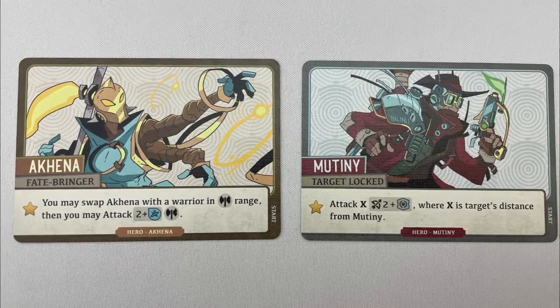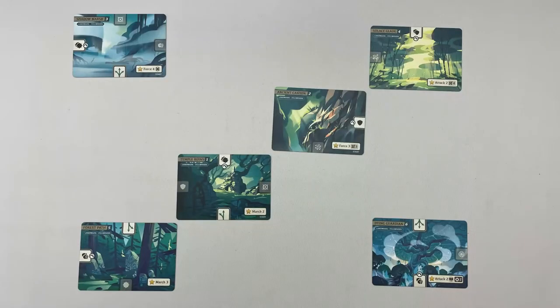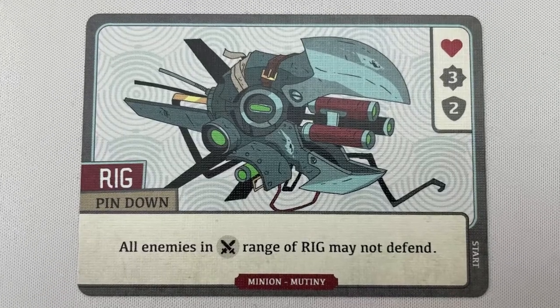You control a hero fighting another hero using your abilities, the landmarks on the battlefield, and possibly a minion, to hopefully defeat your opponent and win the game.